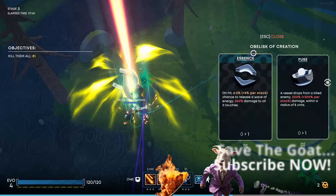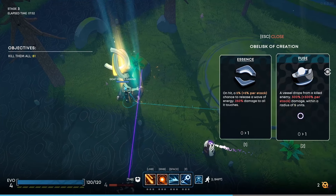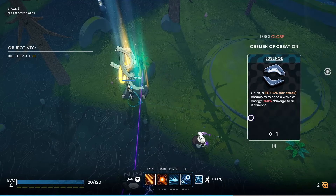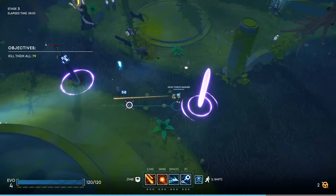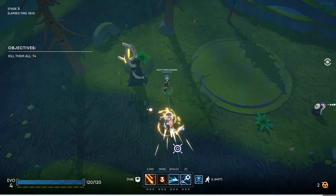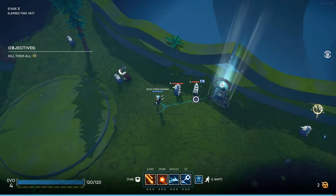Kill them all. On a hit, a 5% chance per stack to release a wave of energy, or a vessel drops from a killed enemy. That's interesting — I'm going to go with that. Oh, there's that blast of energy, that's pretty cool. See how things are starting to trigger a little bit more here? It's starting to get pretty interesting.